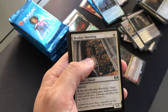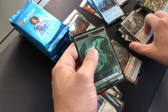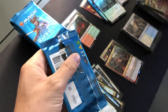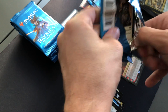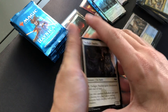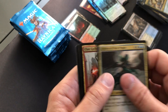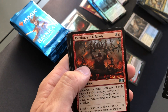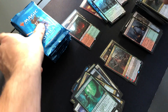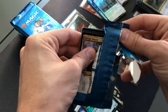Galloping Lizrog, Archway Angel, Resolute Watchdog, Unbreakable Formation. Twilight Panther, Sphinx of Fblthp, Clan Guildmage, Cavalcade, Incubation Druid — nice little green staple there. Not worth more than a dollar — well, two bucks.